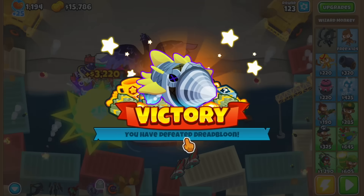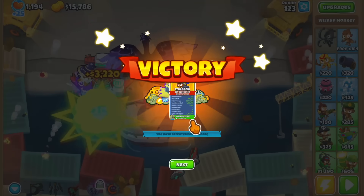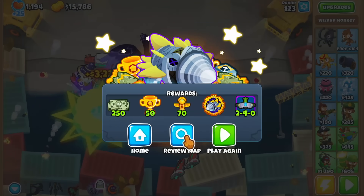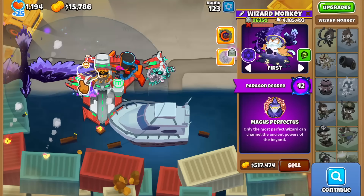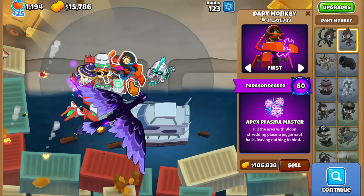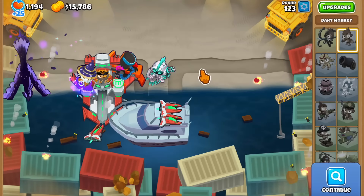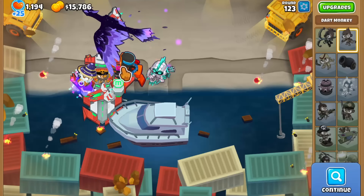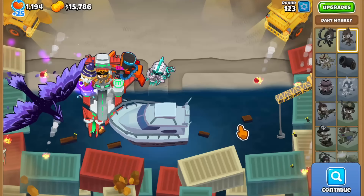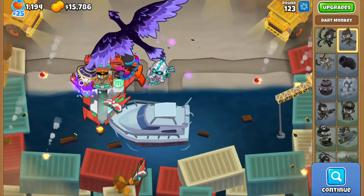Just farm really hard — farming is very doable on this event and you guys should be able to handle it no problem. Before finishing, let's check the Paragon pile counts: 60 million on the Navarch, 4 million on the Wizard, and 11 million on the Dark Monkey. Get your high Paragon degrees and this one should be no issue, although the track is super short so be careful about that. Thanks for watching!